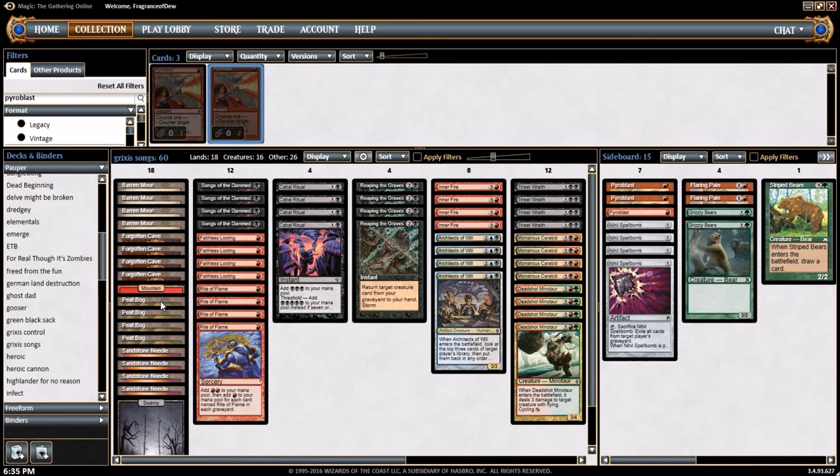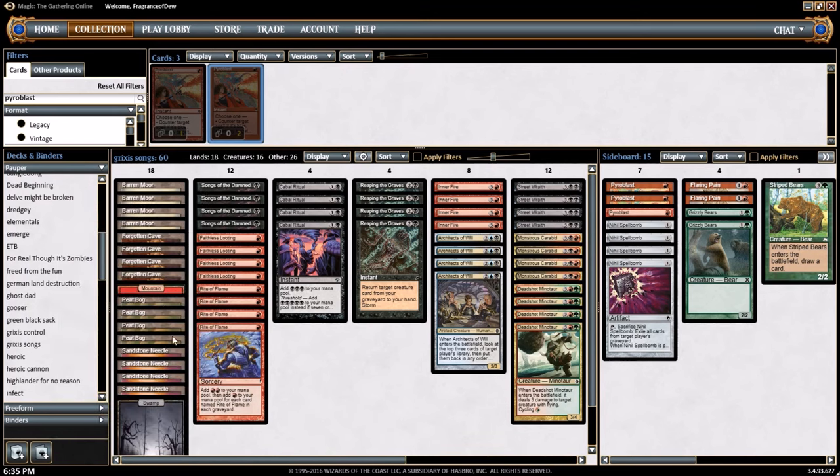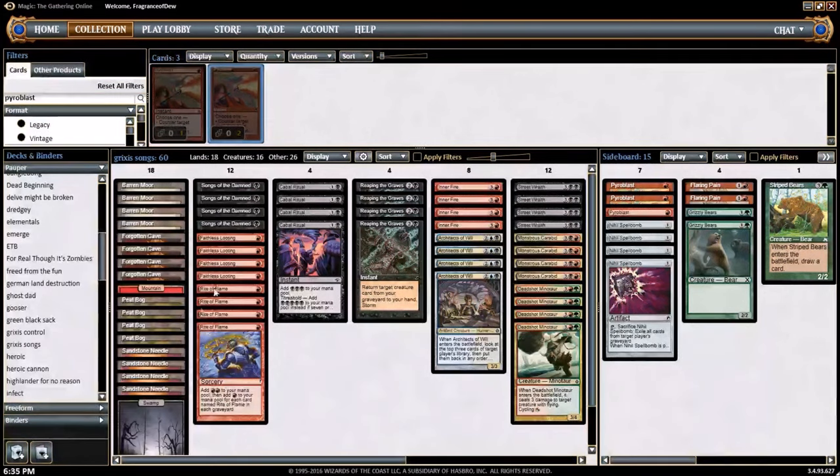We got a full-art foil Unhinged mountain — that's gotta be a spendy card. I got it for free, I don't know why or how. 4 copies of Peat Bog — comes into play tapped with 2 depletion counters. Remove a depletion counter, add double black to your mana pool. So this is a land that adds 2 mana for just 1 card, which is pretty sick. You also get some value sacrificing it to Reaping the Graves and Cabal Ritual, which we'll get into. Sandstone Needle is the same as Peat Bog except it makes red. And we got the foil full-art swamp.